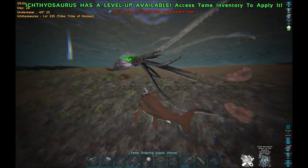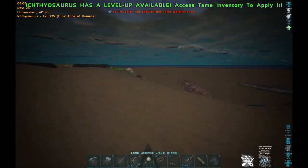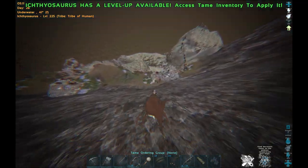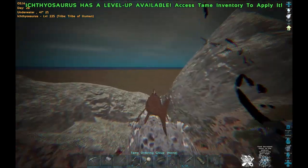So, black pearls on the island — you can get them from trilobites. Trilobites can be found anywhere on the shoreline or deep in the ocean. So what we're going to do is go deep into the ocean, making sure we don't use all of our stamina by accident.